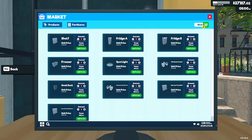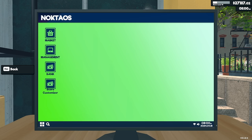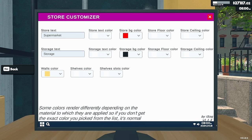Last but not least, I have a mod that finally lets us customize the store. We can go down to 'store customizer' — we can finally name it 'Not A Scam.' And we've got store colors, storage text — you can name that whatever you want — and you can do the walls.